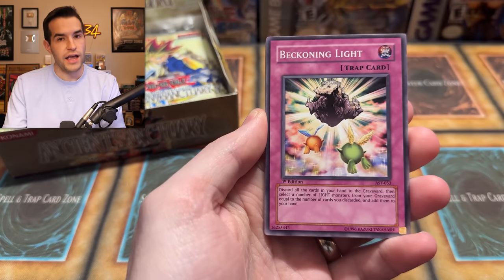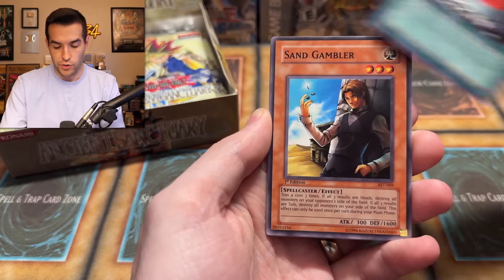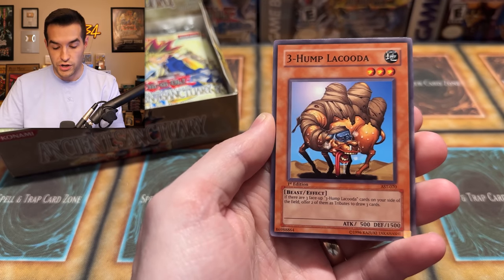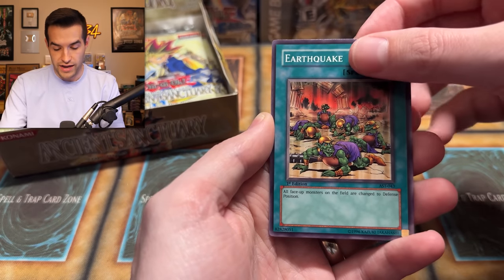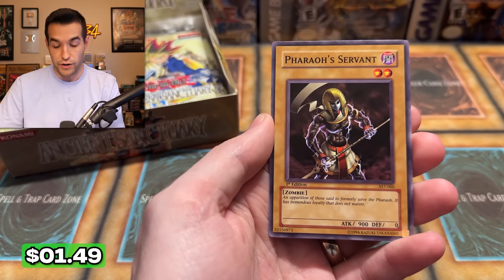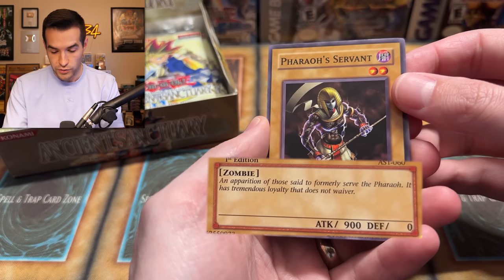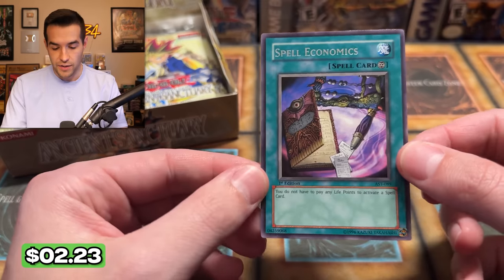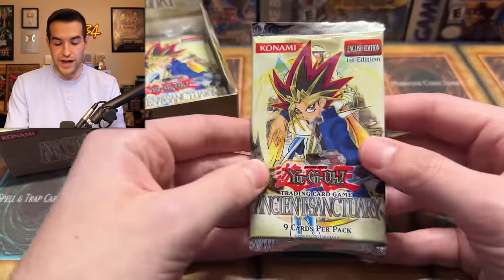We have Beckoning Light — that's a Light's support card, actually pretty good. Vampire Lady, Enchanted Fitting Room, Sand Gambler. We have Backfire, Three Humble, Earthquake, and we have a Pharaoh Servant — there it is! 'An apparition of those said to formerly serve the Pharaoh, it has tremendous loyalty that does not waver.' And a Spell Economics — just a rare there. So we are one for three foils so far.